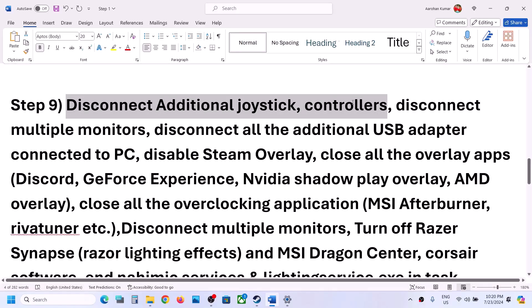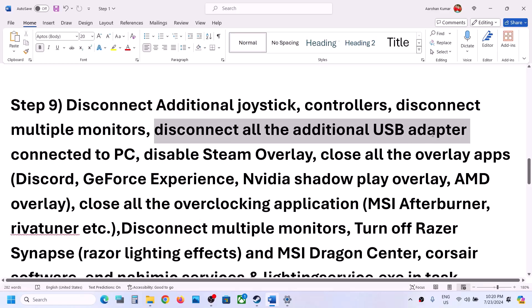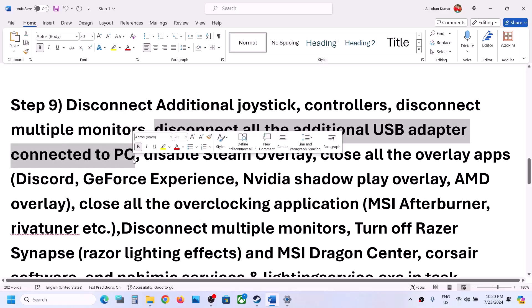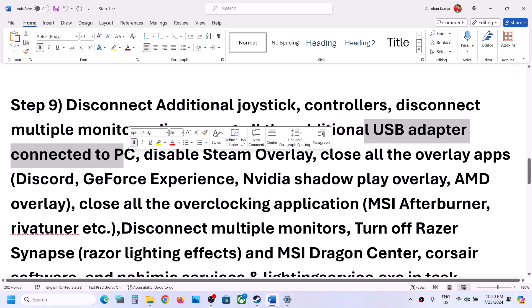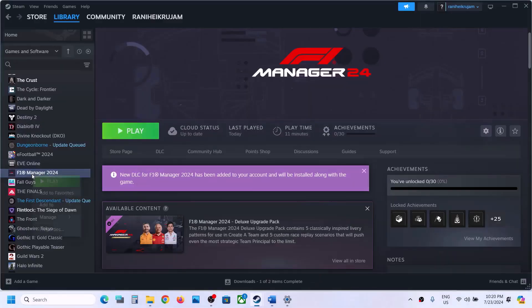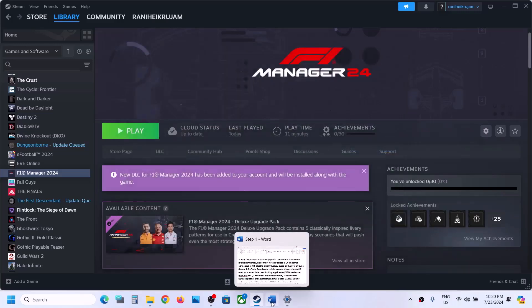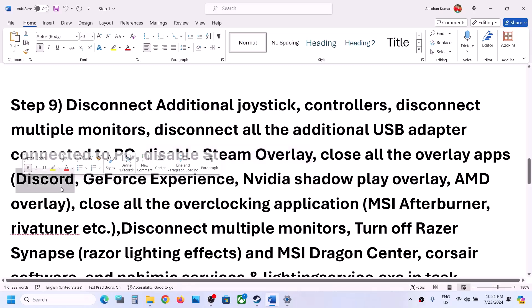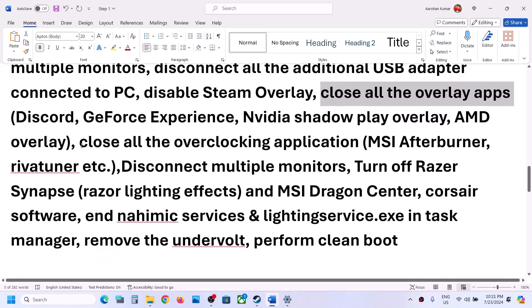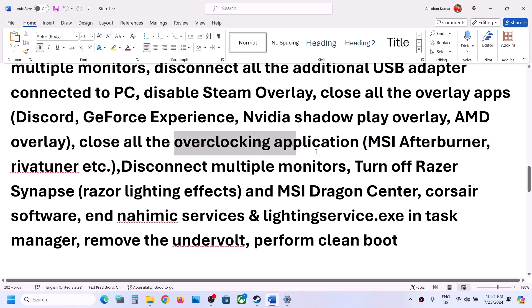The next step is to disconnect additional controllers connected to the computer. Disconnect multiple controllers, disconnect multiple monitors and try launching the game on a single monitor. Disconnect all USB adapters and dongles that you are not using. Disable Steam overlay — go to Steam, right-click the game, select Properties, go to the General tab, and turn off 'Enable the Steam overlay while in-game'. If you have Discord running, turn off the overlay in Discord. If you're using GeForce Experience, turn off its overlay as well. Close all other overlay applications before launching the game.